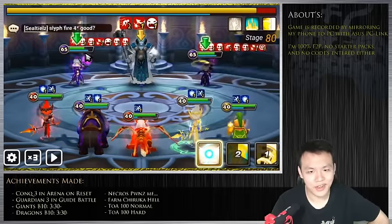If you can OP CC stun lock 70, then 80 is just much easier because there are only three monsters, and even if they do get a turn there's not really any risk of you dying if your units are tanky enough.